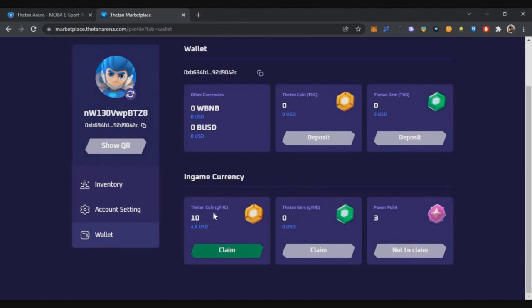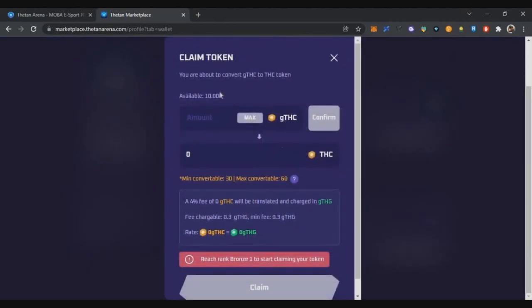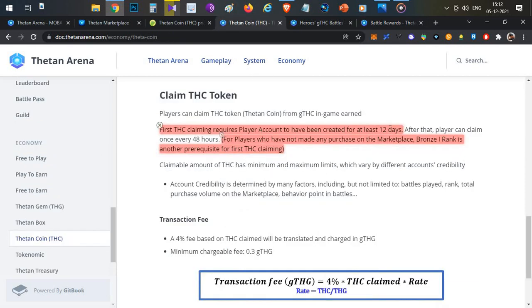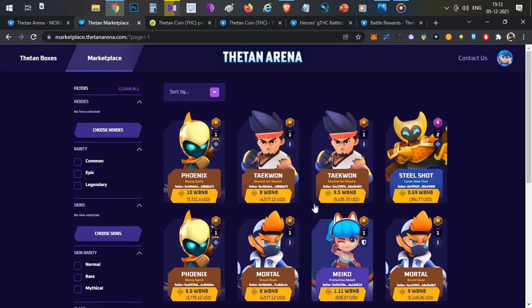Those 10 tokens are worth approximately $4.80. To withdraw your tokens from the game, there are two conditions: first, you must play for at least 12 days; and second, you must buy at least one NFT in the marketplace — NFTs start at around $130. If you meet either condition, you can withdraw your earnings.